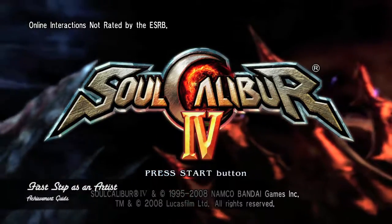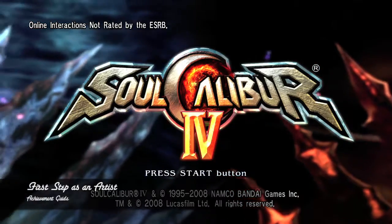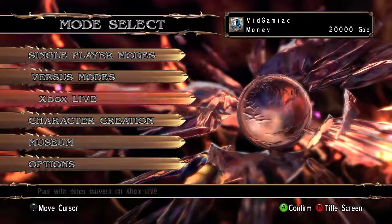Hey everybody, it's John here from VideoGamiac.com. Here we are today back in Soul Calibur 4, grabbing the First Step as an Artist achievement. This is to customize a character in the game.